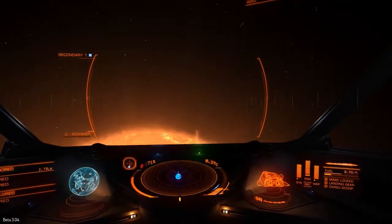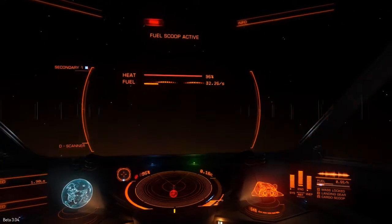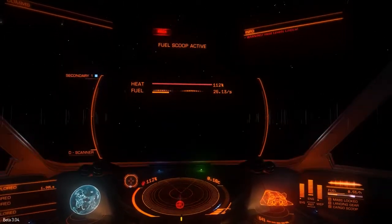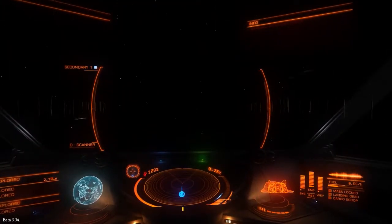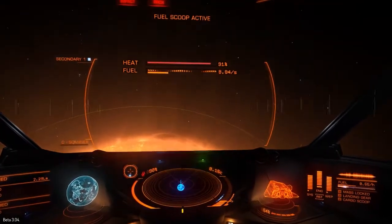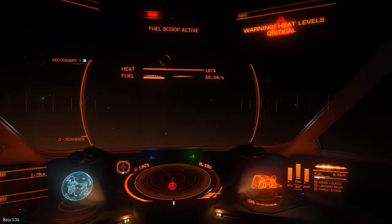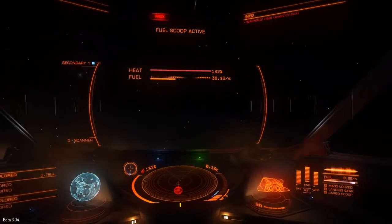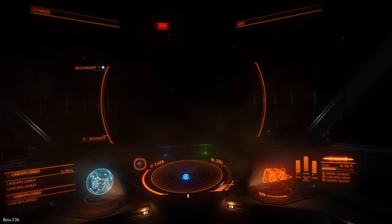Let's go back in for a little bit more — need that sweet fuel. I know the Hauler has bigger fuel tanks than the Sidewinder. Some of the smaller fighters like the Eagle or Viper probably have smaller tanks as well, but I'm not sure. We are filling up; it just takes a while. There's probably a better technique than what I'm doing. Let's pull out of that — alright, that's enough fuel.